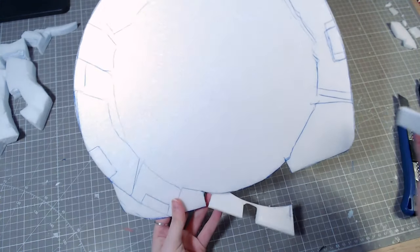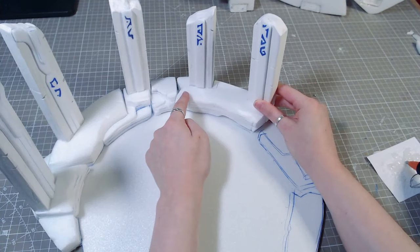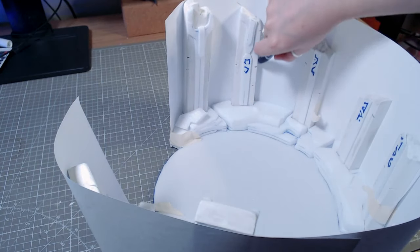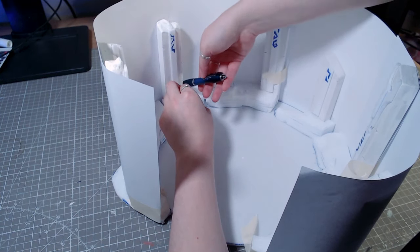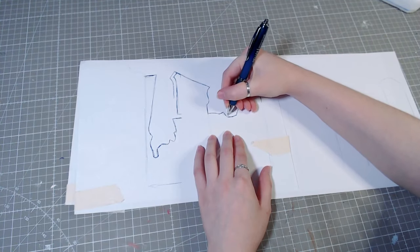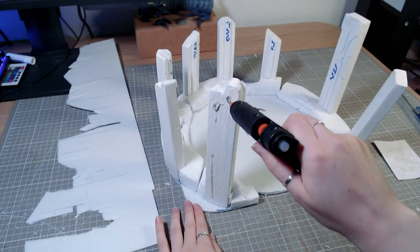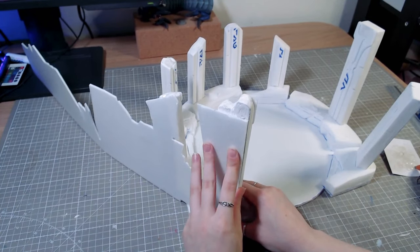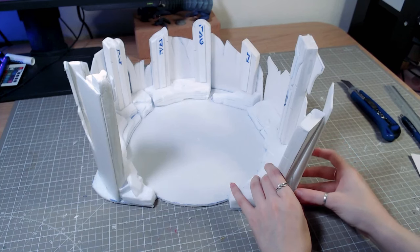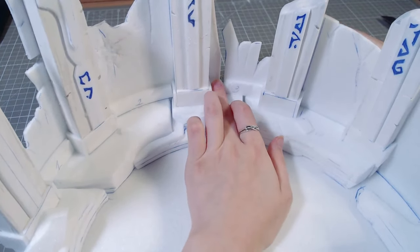To hold everything together, I'm gluing all the pieces on another foam base. I taped paper around the whole thing so I could map out the size and design of the back wall. That got transferred to a 3mm foam core board — it's so thin that it can be bent a little bit without breaking. So I glued the whole thing around the pit. This would have been the perfect time to seal any gaps in the foam, but I didn't, which will be a bit of a problem later when I pour resin.